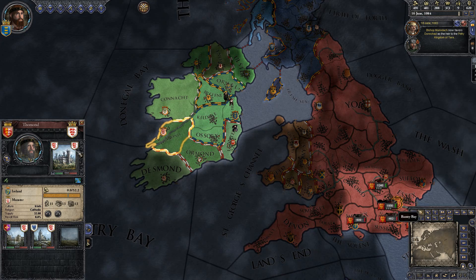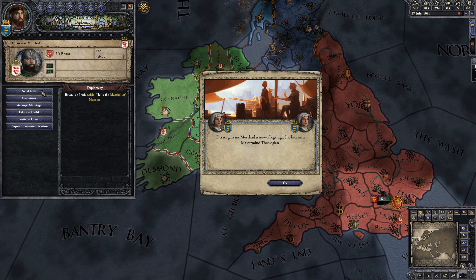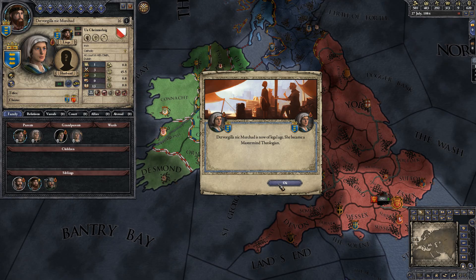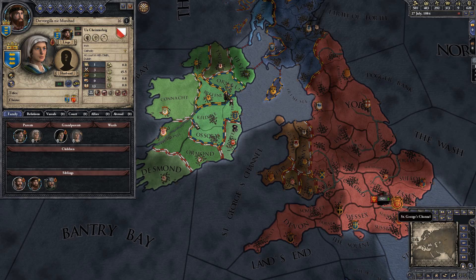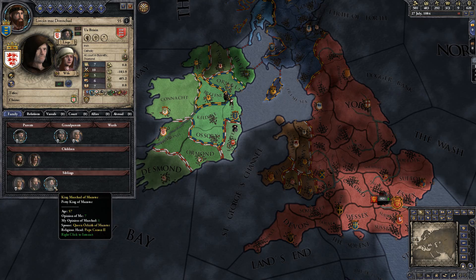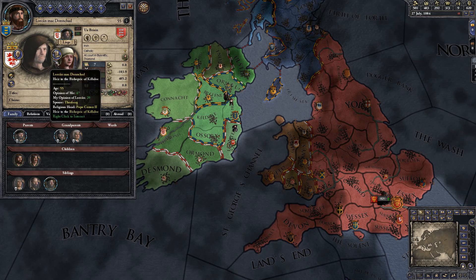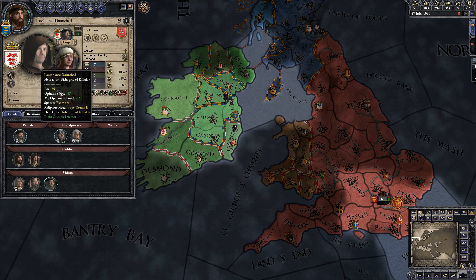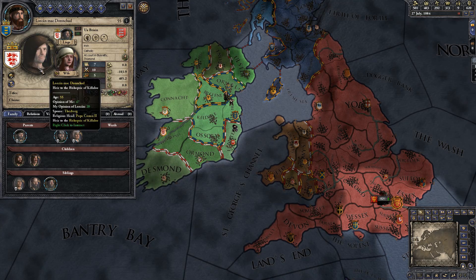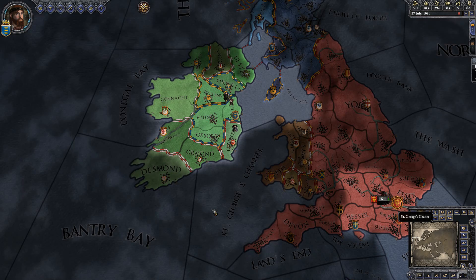Say I wanted to orchestrate a claim on this place. This guy would not come to my court — he has no reason to. But I've got my sister, so let me show an example. He has a strong claim on the Kingdom of Munster. Let's invite him to court. I might not press this claim, but I want to show you what happens.